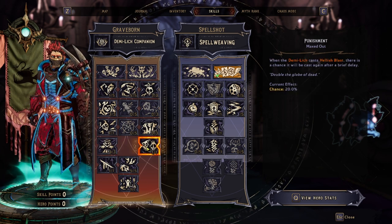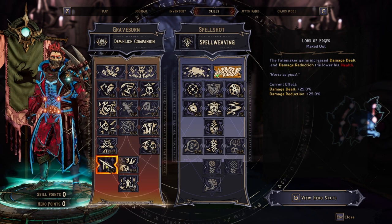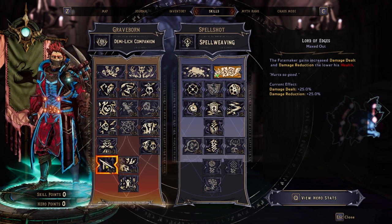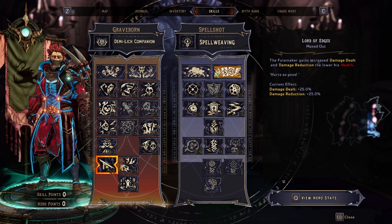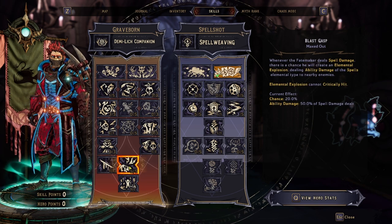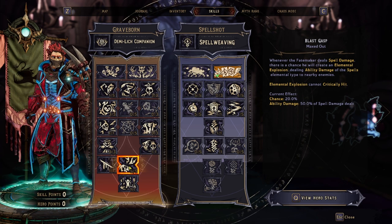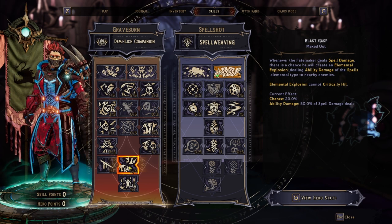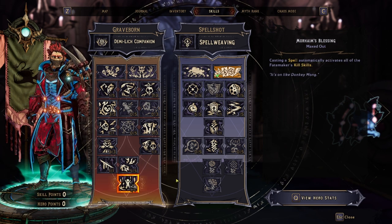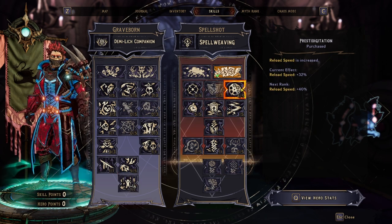Whenever we cast a spell, our Demi Lich has a 20% chance to cast a second Hellish Blast. If we dip down in HP, we gain damage reduction and damage dealt — helpful for survivability while waiting on spell cooldowns. Every time we cast a spell, we get an elemental explosion that does 50% of our spell damage as extra damage. Our capstone triggers all kill skills on cast. Feriore reload speed is very helpful to get companion damage up.